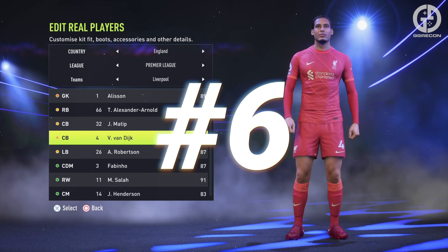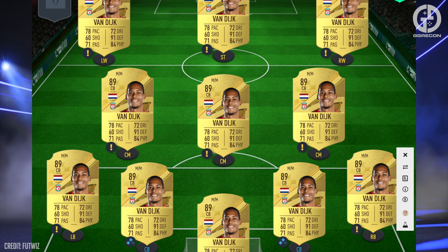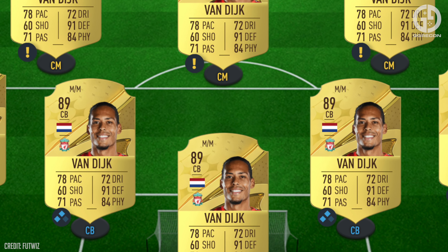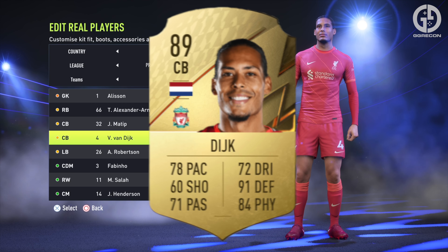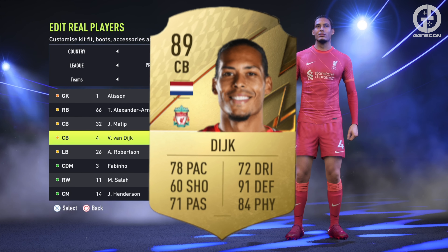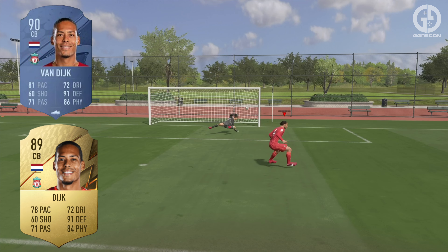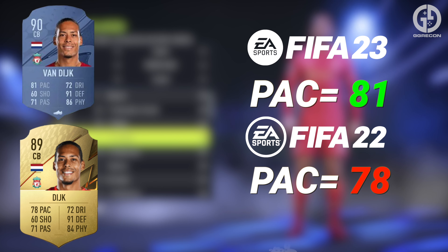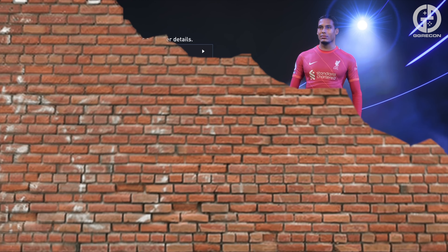At number six, we have a fellow Liverpool player in the absolute unit that is Virgil van Dijk. When you're making your dream team in Ultimate Team, it's hard to not imagine van Dijk as the leader at the back. He can bully everyone off the ball with his physicality, and every aerial ball is won by the beast himself. This continues in FIFA 23, with van Dijk's pace now boosted into the 80s, along with a physicality increase further making him an absolute brick wall in defence.